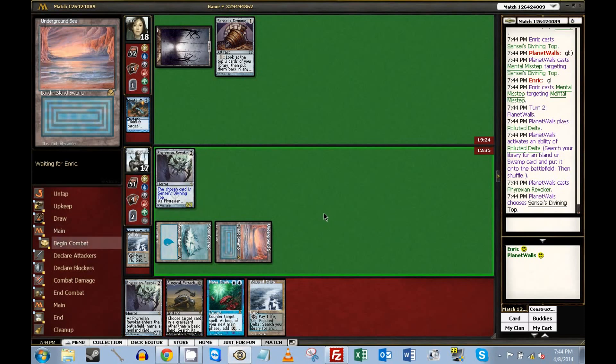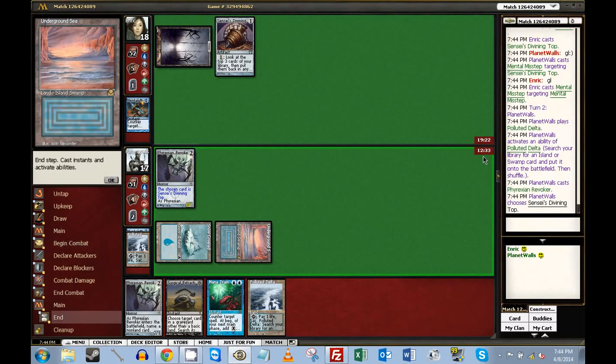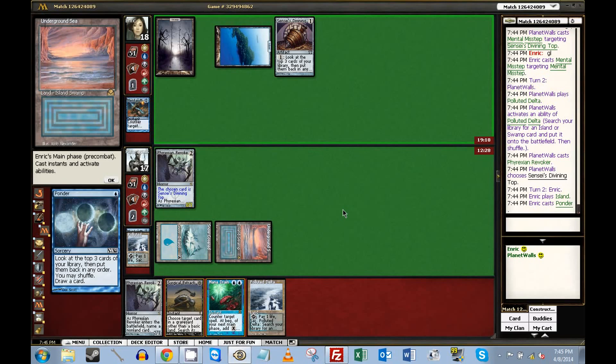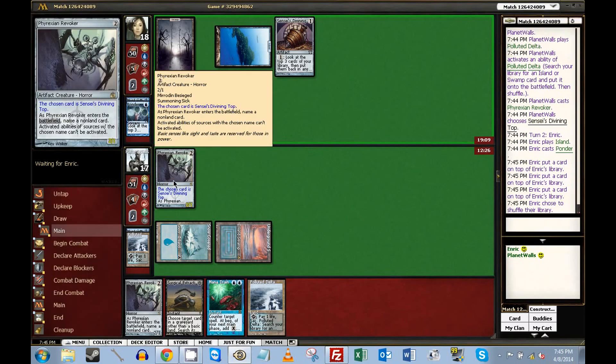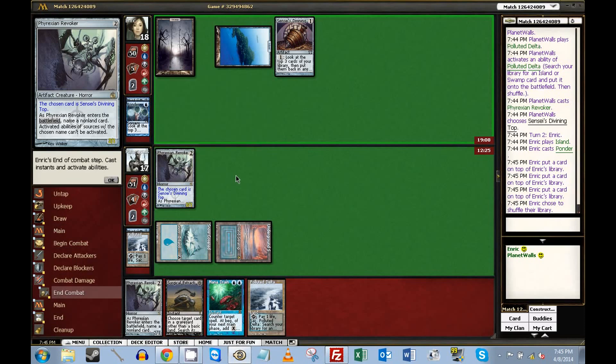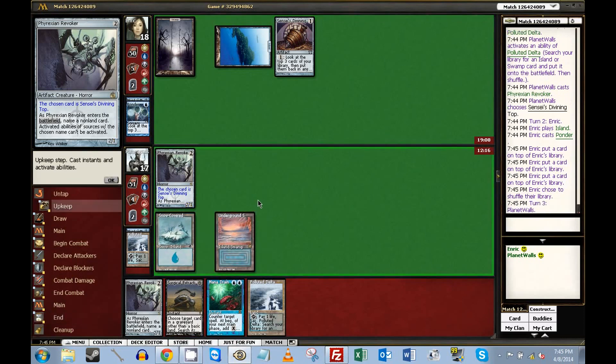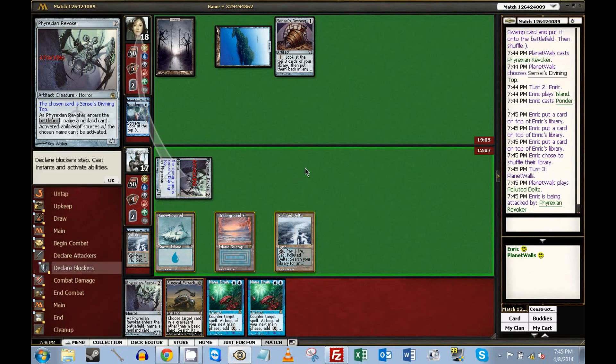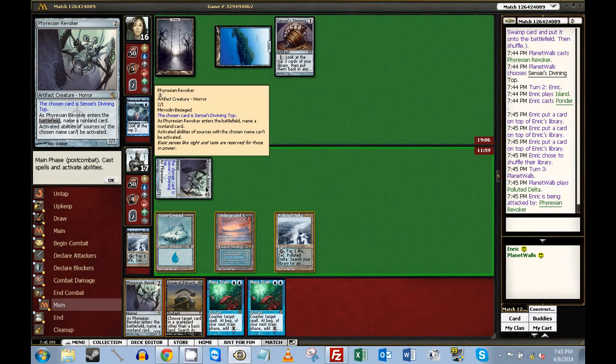I don't think I want to make a Misstep go away even to see his hand. He Ponders — that's okay. I guess he didn't want to fight over this. I feel like if he'd had a counter, he would have used it. I almost want to hit the Ponder with the Extraction but I think waiting is probably right. There's another Mana Drain — not bad. The question is: do I play it on the Revoker naming Sensei's Divining Top? I don't think I do. I think I wait a little bit, but it's good that we have a clock.